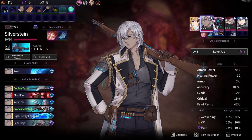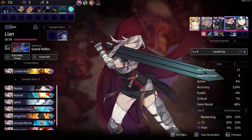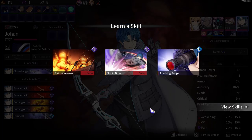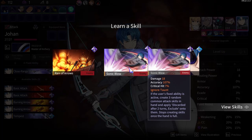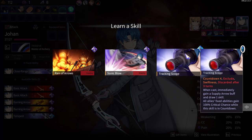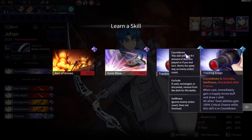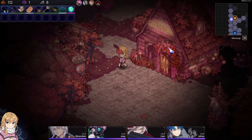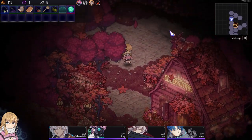I have enough to level up now, so let's see. Johan, what do we get? Arrows — I think we've seen that. We've seen that too, and we've seen that. Tracking scope is free though. Can't print anything else, that's the store. Don't have enough money on me.